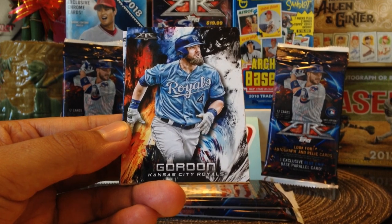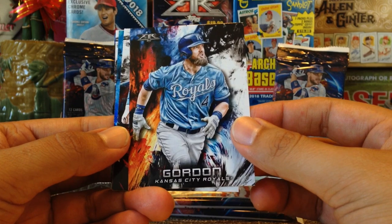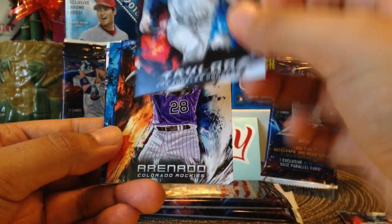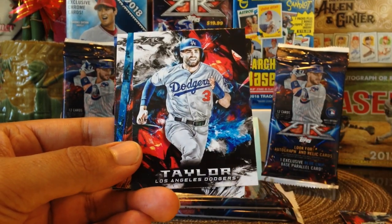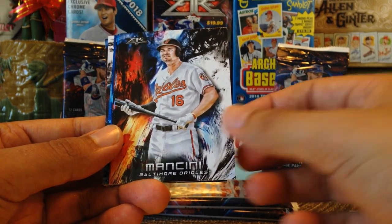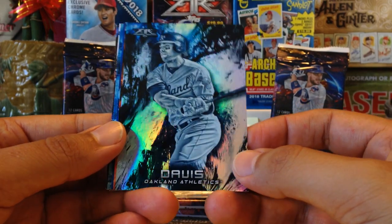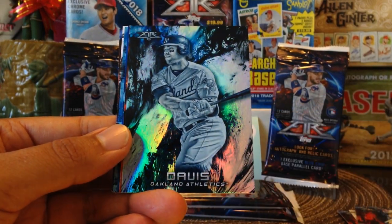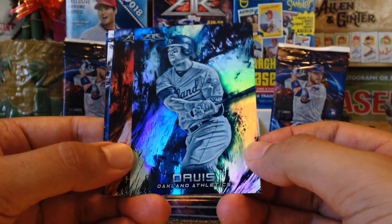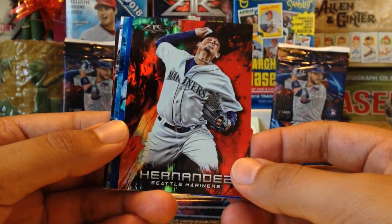Here we go, first pack. We got Alex Gordon. Chris Taylor for my Dodgers. We got Nolan Arenado. Mancini. And here is the blue base parallel — very cool — it's Chris Davis for the Oakland A's. That's the blue parallel. We got another foil card. Hernandez.